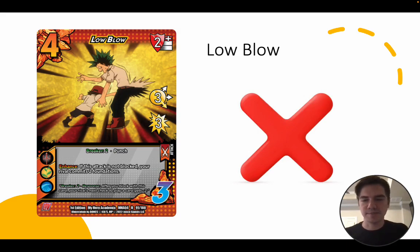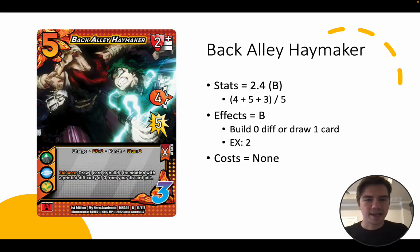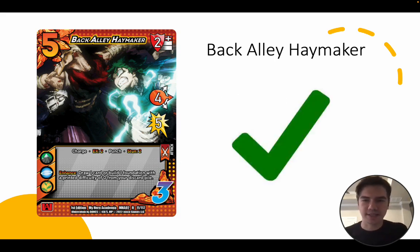Maybe in niche situations, but we could say that about any attack in this game. Dual Needle Lunge has terrible stats but a great A tier level effect — upon resolution it goes immediately to your momentum and clears the card pool, and it'll do that for only losing 3 health, so any character can take advantage of that. We love Dual Needle Lunge. Back Alley Haymaker has good stats — 4 mid for 5 with Stun 2 — and good effects: build a 0 diff or draw a card. It can be used in pretty much any character. Of course this is going to see play.